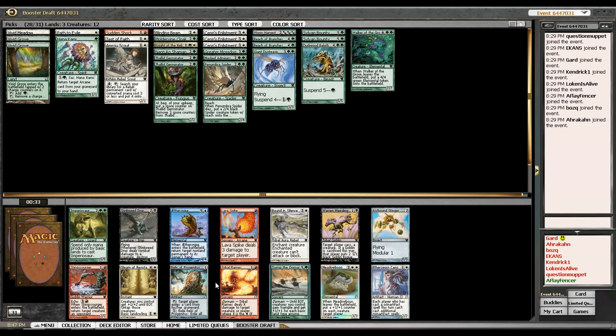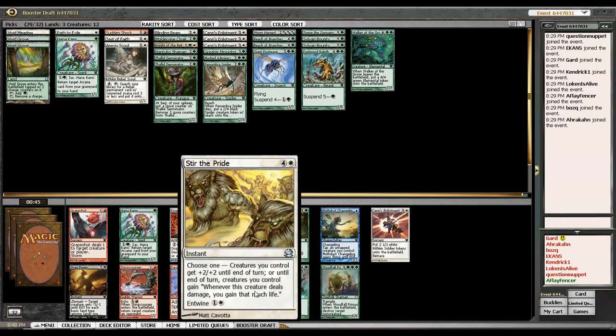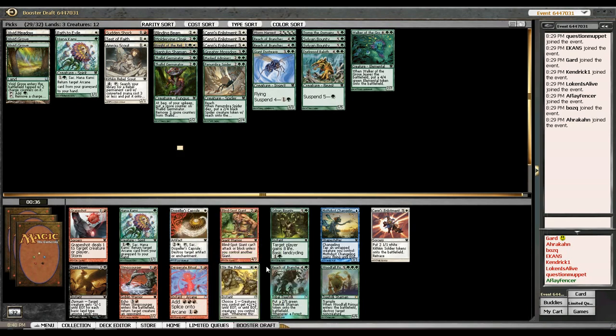Maybe the Nettborn Gleam or one of those two will wheel — I don't expect the Bound and Silence to wheel. I wish I had a Kodama's Reach — that would really help my ability to play all these expensive and land-based cards. I might just take Woodfall Primus for sheer power. I don't want another Reach of Branches, and Stir the Pride is probably the weakest Overrun just because it costs so much mana and doesn't give creatures Trample, though it does give them Lifelink.